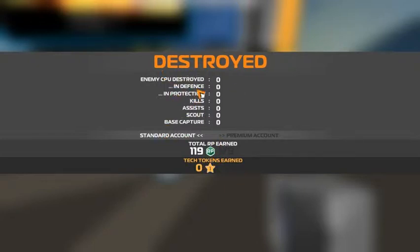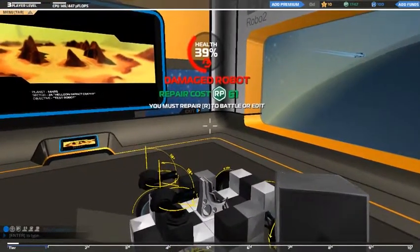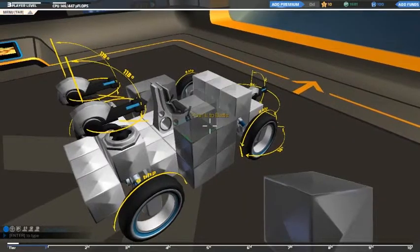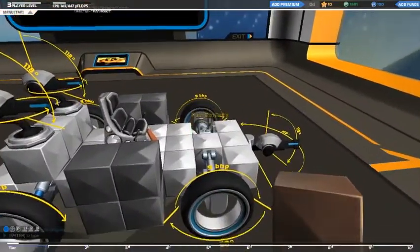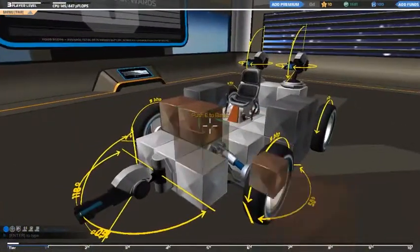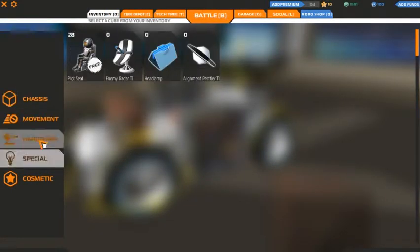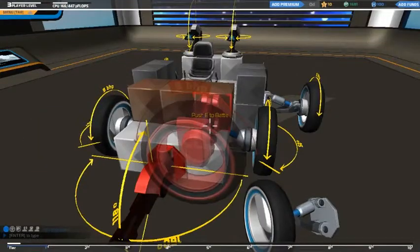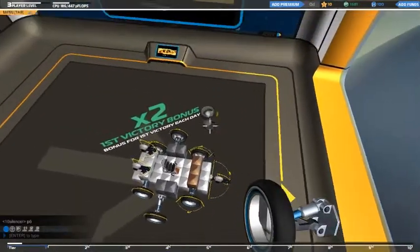It tells me that I was destroyed and gives me my information here — that's how much I earned. Even though I didn't really do much, I actually earned stuff. My vehicle's actually destroyed, so I press R to repair it and I can go to the repair thing. I'm going to add on some high-tech stuff. I've got these nice armored cubes — I'm going to put these on the front so that if they shoot me from the front, it'll be harder for them to destroy me. I can also make it an awesome vehicle by putting extra wheels on it. We'll try it again.